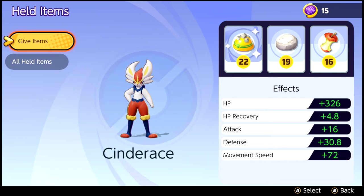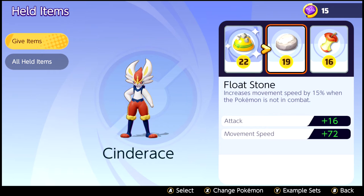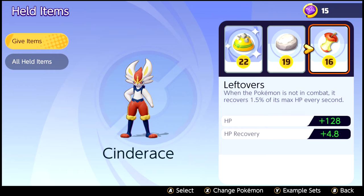At levels 7 and 10, you unlock your 2nd and 3rd held item slots. The 3 items you should use are: the Rocky Helmet for increased HP and special defense, the Float Stone to increase your attack and movement speed, and the Leftovers for increased HP and to recover HP quicker when out of battle.